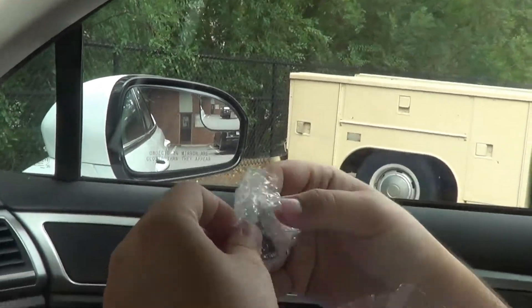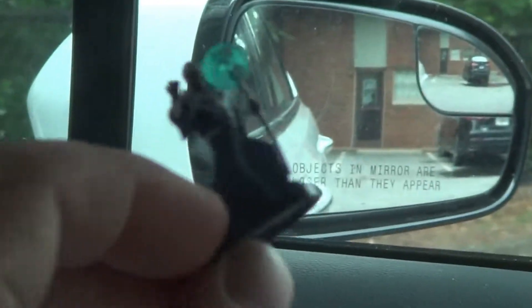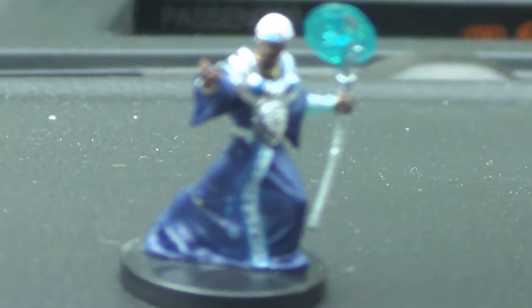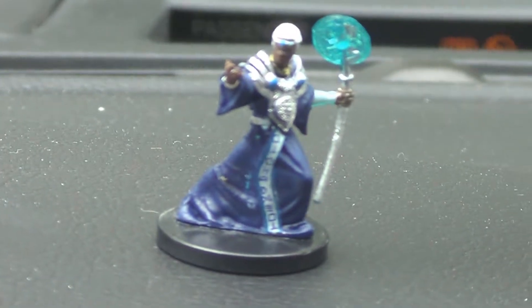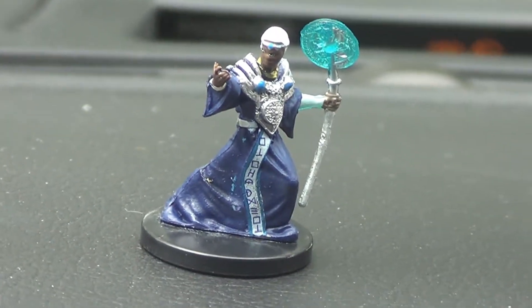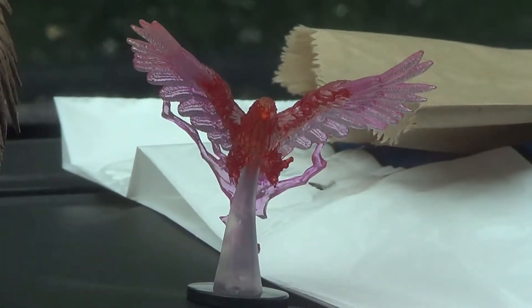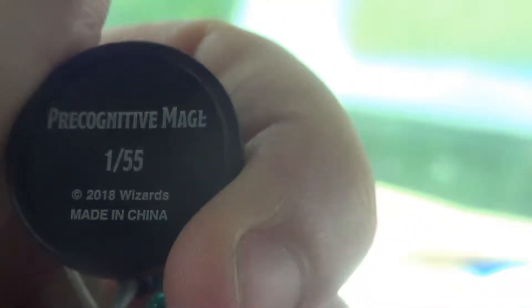Oh yeah, looks like a mage or a priest of some sort. That's actually really cool — that's the type of thing you wanted, isn't it? Mages and stuff? And then we got a little Phoenix. Oh, that's nice! You're getting all the nice monster stuff that I wanted. I have no idea if these are rare or if there's any kind of value to these, but I would check the bottom — I think the bottom might have rare indicators. This one's a precognitive mage, one of 55.